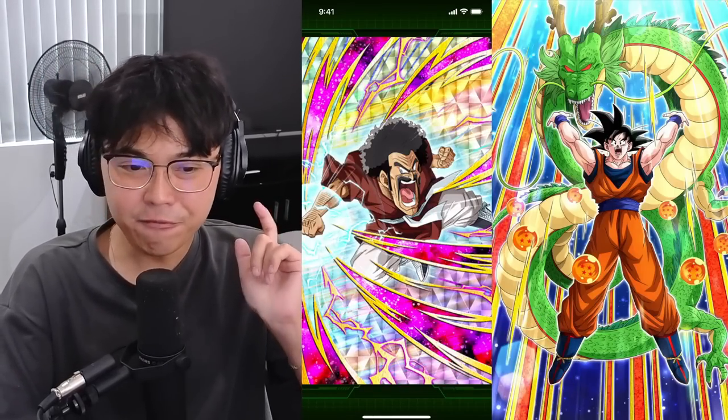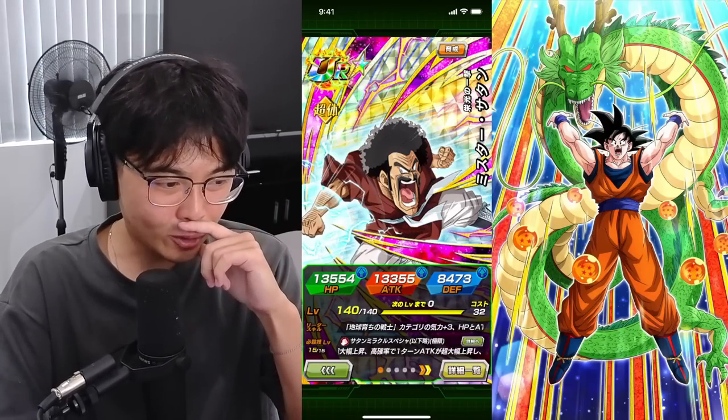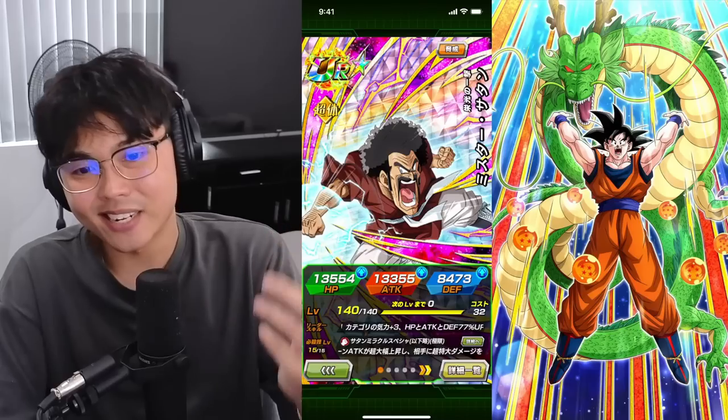Today, we're going to be showcasing the physical Hercules, finally EZA. We've gone through his details before, and I don't think he's that promising — but I might be mistaken, right?